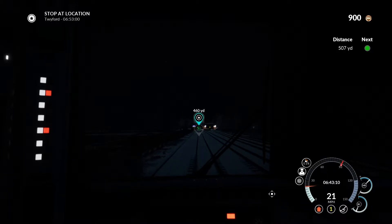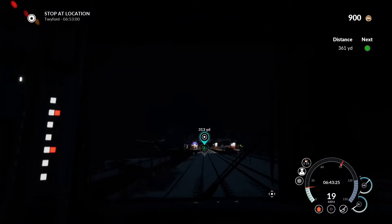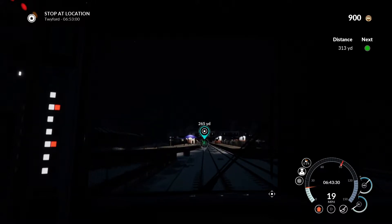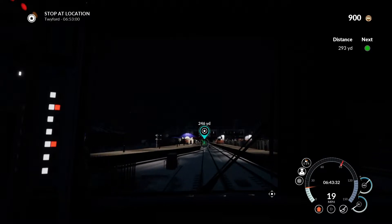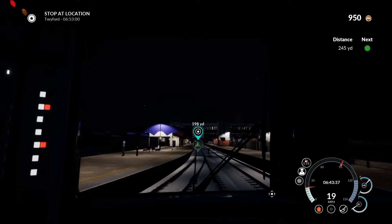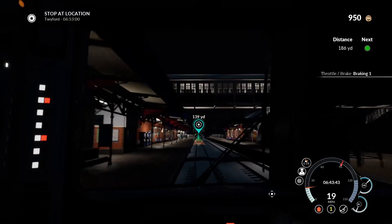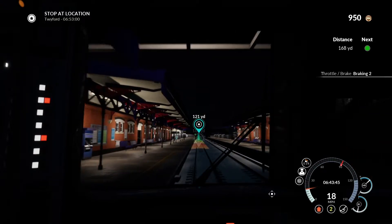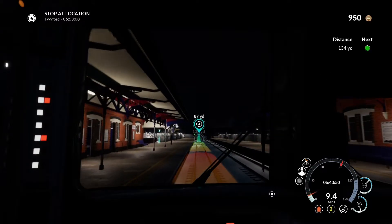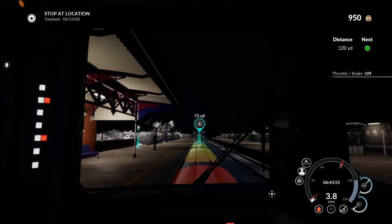In the base game you get three different train routes to play on. One is based in England and takes you through London — this is the one that I'm playing right now. Another one is for a route in Germany, and then a third one is for the New York part of North America. Each of those has different trains that you can drive, and each of those trains control significantly differently, to the point where you do need to sit down and play through the tutorial for each train before you attempt to drive the route.